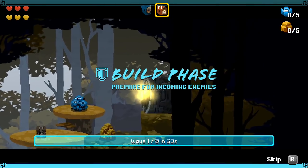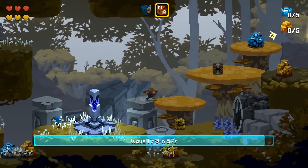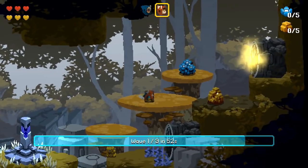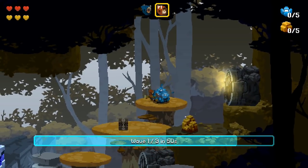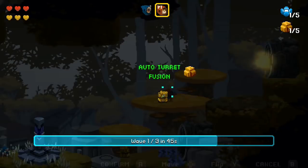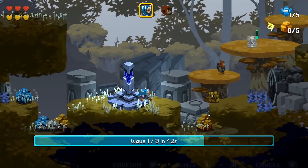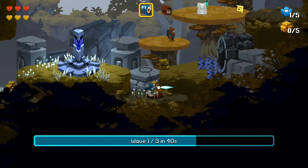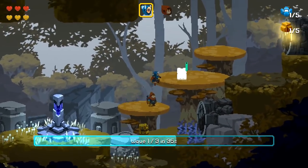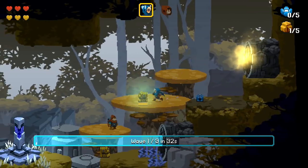The tower defense doesn't benefit as much from the slow ramp up in difficulty. Once I got a grasp on the basics of the tower defense segments, each round became rote and boring until things got more interesting, once again about halfway through the game. The key difference is that tower defense has a lot of downtime — waiting for enemies to run into your bombs and spikes, waiting for them to be destroyed by your slew of turrets of different elements and styles. When it finally gets more complex with the addition of more characters, the challenge increases, and so does the fun.